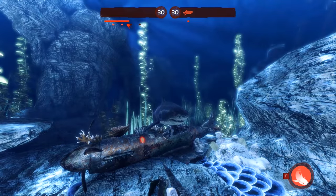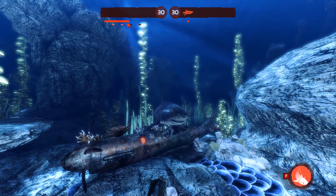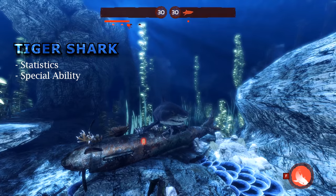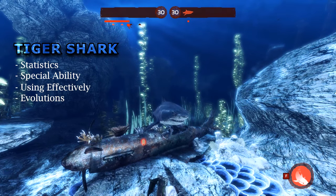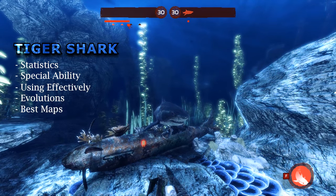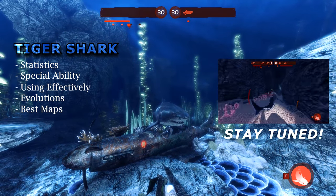Hey, what's up everybody? Lionheart here and welcome to another tutorial in my in-depth series. This episode will focus on my personal favorite shark, the tiger. I'll start by taking a quick look at some stats and its special ability, then show you the basics of using the tiger and the best way to effectively score diver kills by choosing appropriate evolutions. Then I'll discuss what maps are best suited for the tiger, and as usual I'll include a random match at the end so you can see everything covered in action.